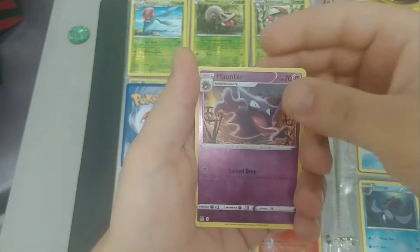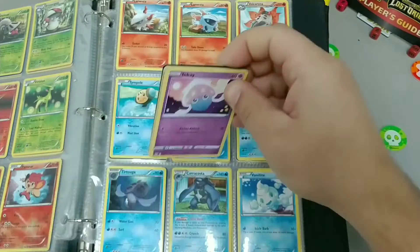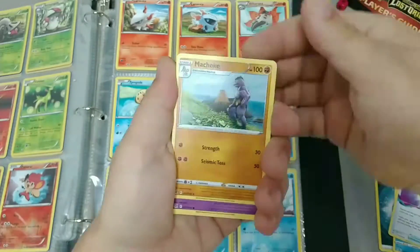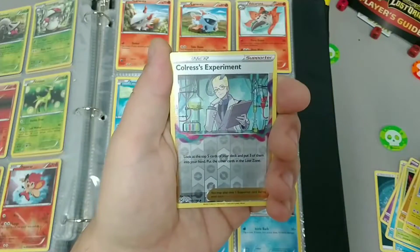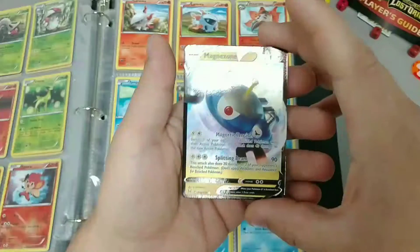We've got Haunter reverse holo and Raichu. Electric. Colress's Experiment reverse holo and we've got a V — Magnezone V. Nice.